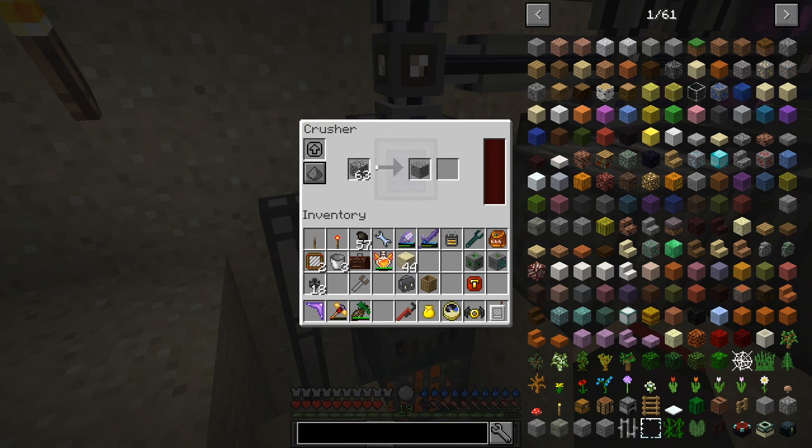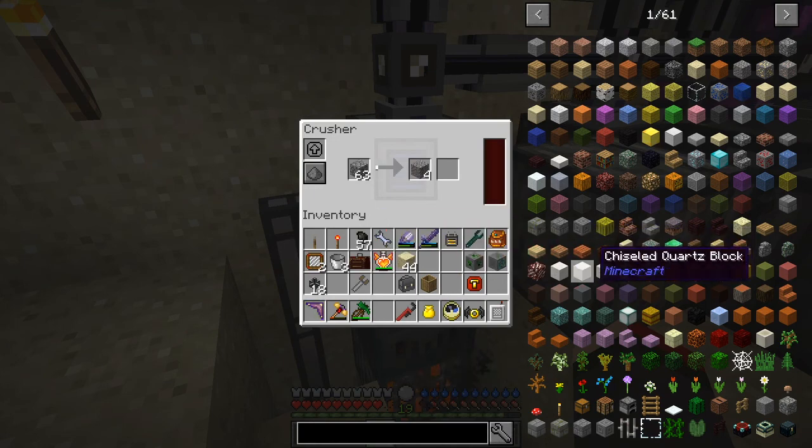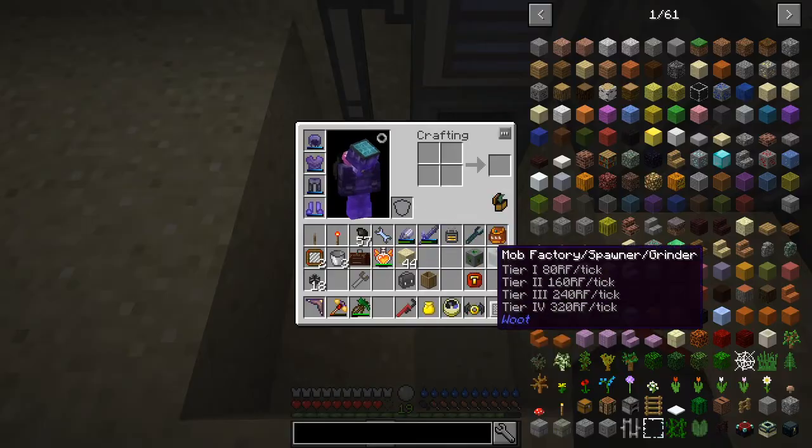It's fairly slow but it's working. There's a second slot — clicking for recipes I can see it handles blaze rods, bones, and wool among quite a few recipes. I think we can do better with poppies in the segment. Now I'm going to fill in this sand so we don't have to see it.